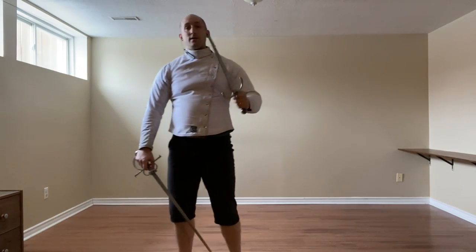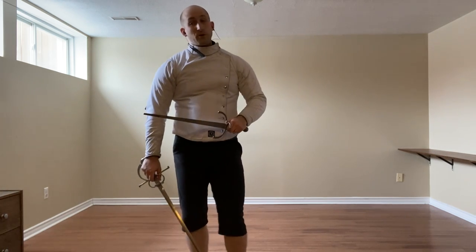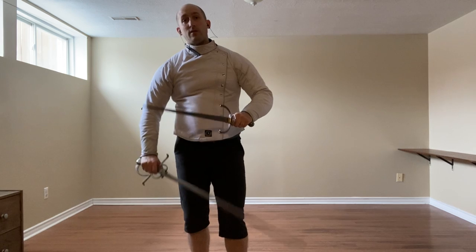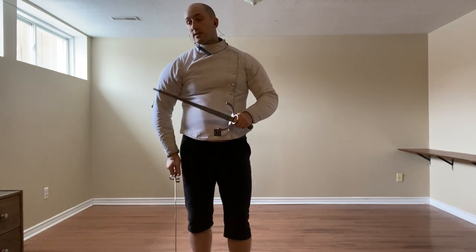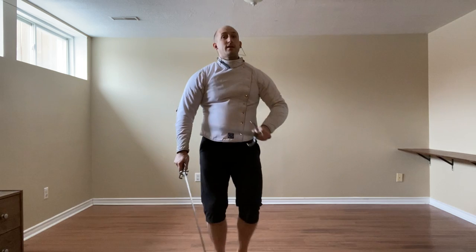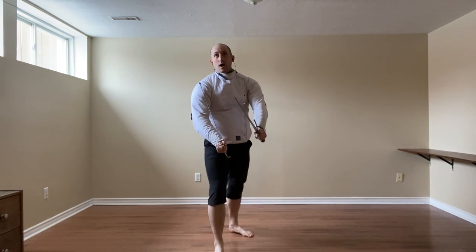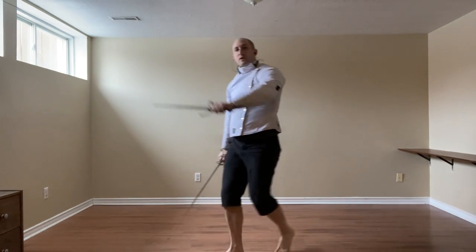For Sword and Dagger, we can use the Dagger Parry here, like we saw in the Maturito Defenses. So we're stepping across with the right foot, and either hitting with a reverse to the leg or thrusting to the chest. And we can also use the Mezzanabrito. We'll start with the Dagger Defense — stepping around.